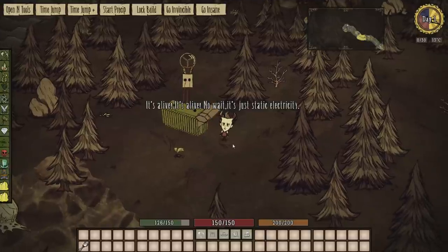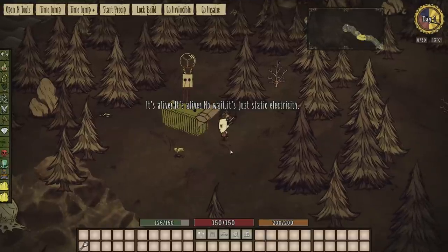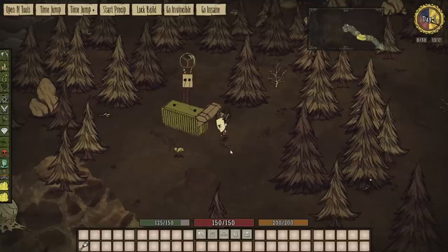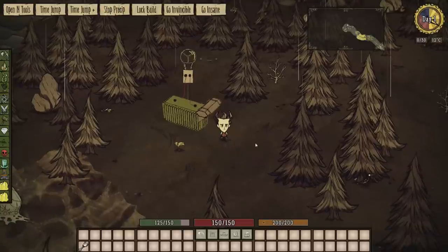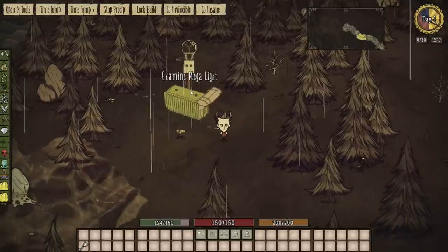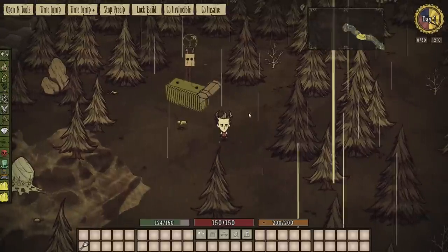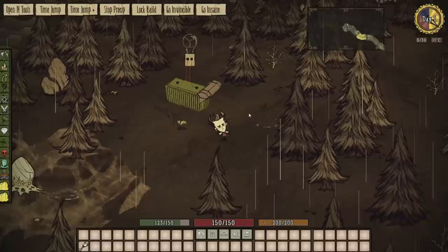Wham! Okay, so examine it. It's alive — it's alive — no wait, it's just static electricity. So basically it functions as a lightning rod. If I start it raining, hopefully it'll get struck by lightning, and when it does get struck by lightning, it can hold a charge for three days.